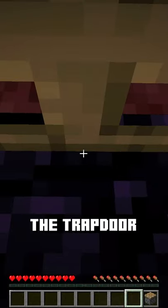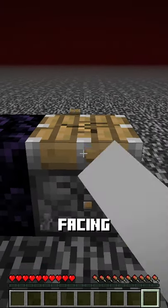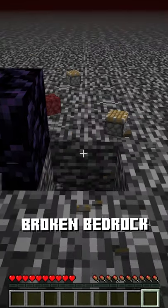After that has been done, crawl under the trapdoor, flick the lever, and as soon as the TNT blows up, place another piston facing downwards. If everything went smoothly, the piston should be then facing upwards, and you have broken bedrock.